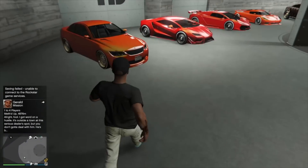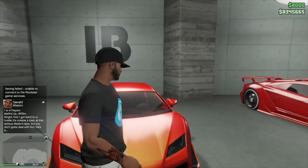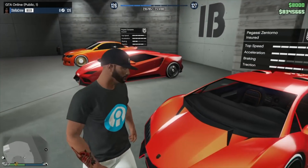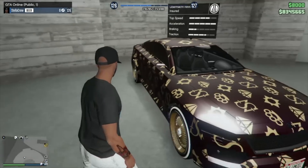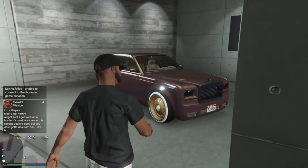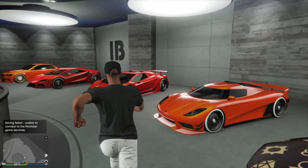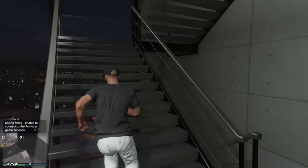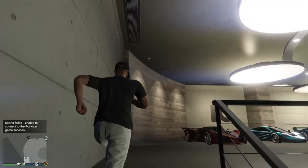If you miss something just rewind and slow it down. We got a Sentinel XS on bespoke gold Warriors, a beautiful orange Zentorno and Tempesta - Lambo twins - with the XXR in a very similar color. We got a worn brown on gold Nova, a Revolter, a worn black with red pearl Slam Van, and a few others - rewind if you need to.